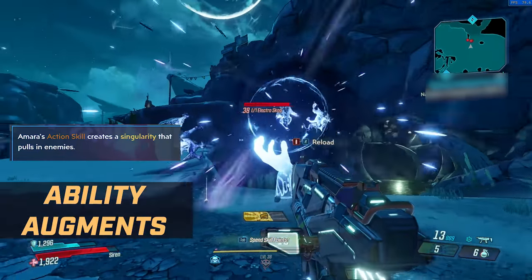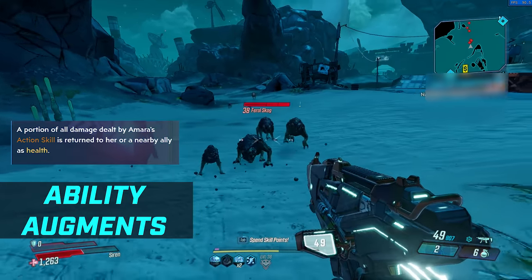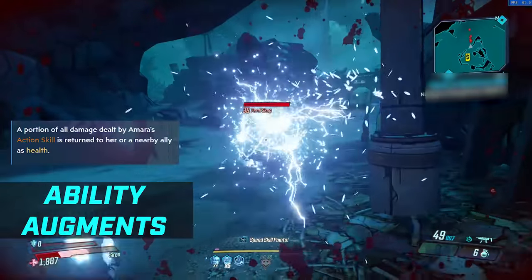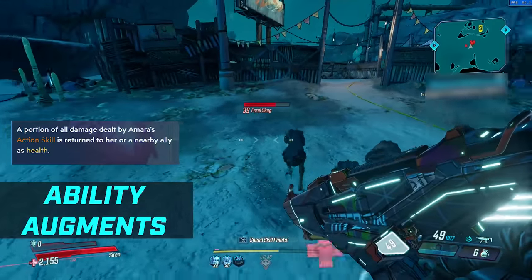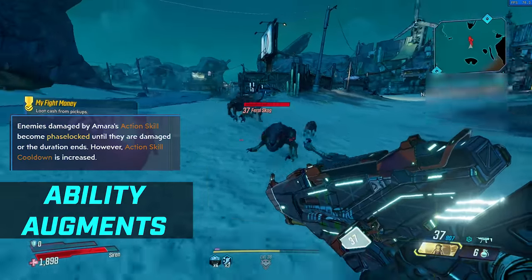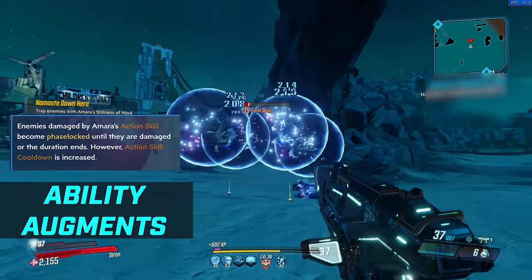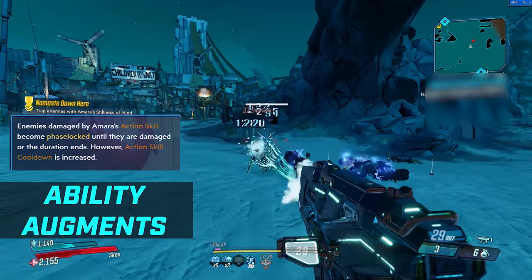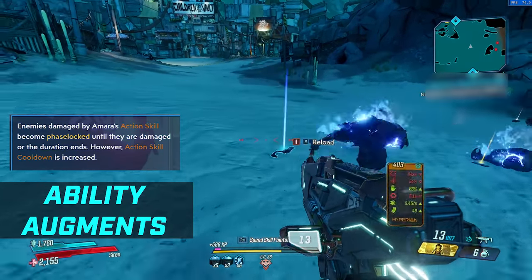Fist of the Elements only has one augment in that tree. Mystical Assault has two: the first is Soul Sap, where a portion of all damage dealt by Amara's action skill is returned to her or a nearby ally as health — really good for solo play and probably the best option out of all of them. Then you have Stillness of Mind in the tier below — enemies damaged by Amara's action skill become phase-locked until damaged or the duration ends, however the cooldown is increased by 15%. If the ability you have is Phase Grasp, enemies near the grasped target are also phase-locked.